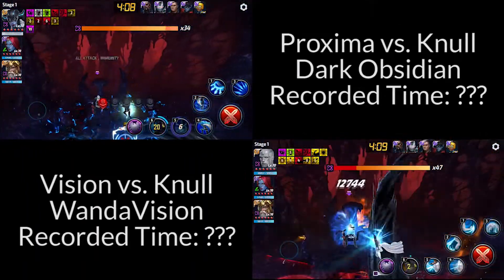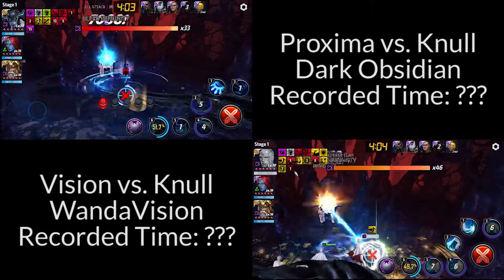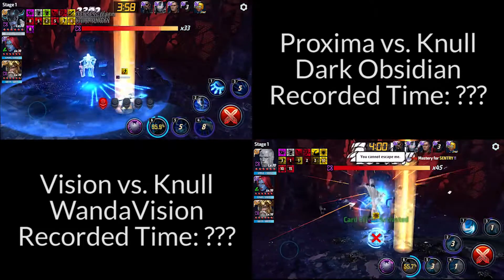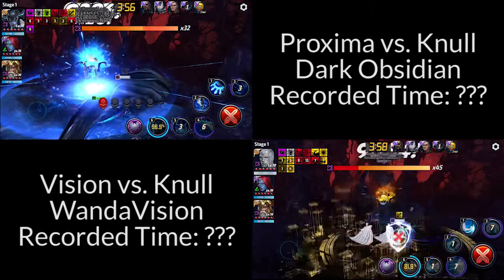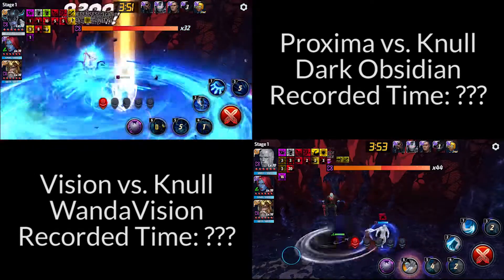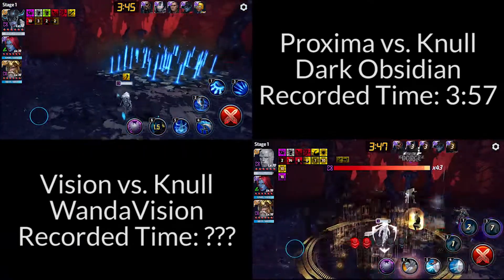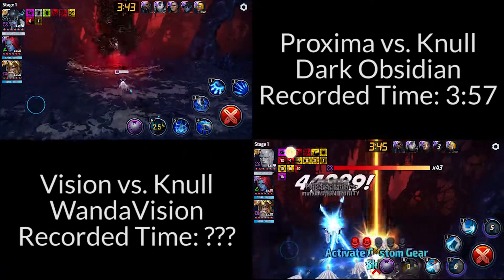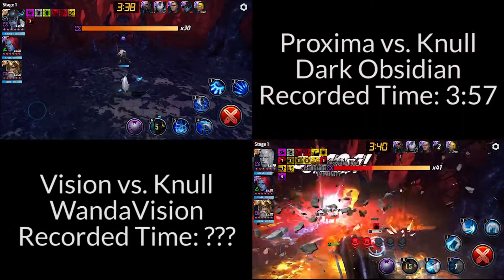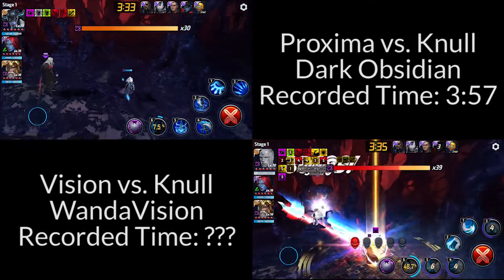Proxima Midnight is just blazing through this much, much faster than Vision is. That's reasonably what you would expect because she is a native Tier 2 character after all, while Vision is a native Tier 1 character that you rank up normally. Proxima is just more expensive. It took her just above a minute to clear the null stage. I think it's very reasonable to say that Proxima is just better than Vision. Vision isn't even a terrible character — he's nothing to scoff at, very comparable to the likes of Ghost Rider and Thor.